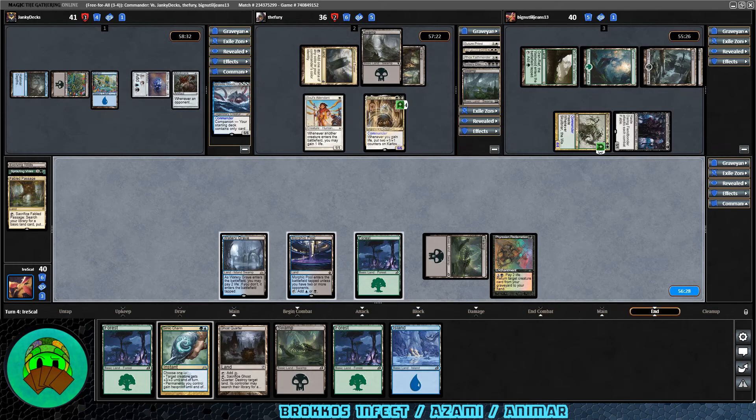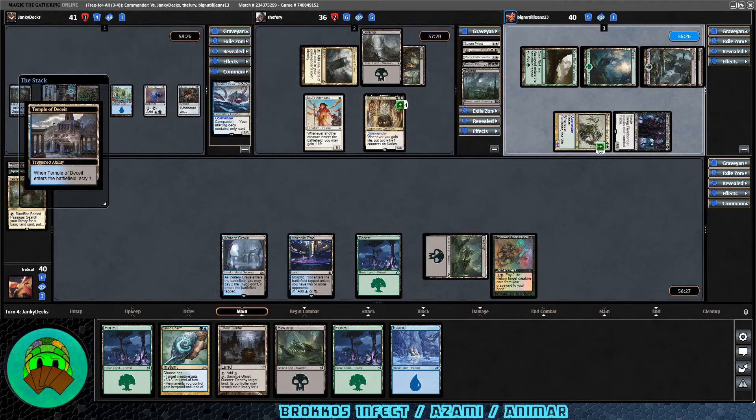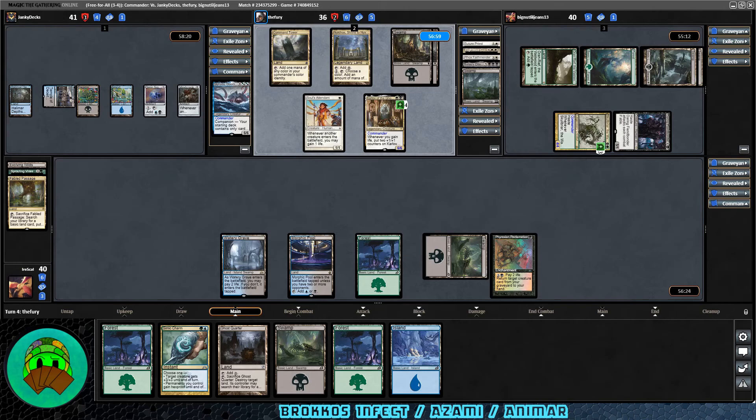Over to Karlov — they don't have enough counters yet, though all they'd need is to play a creature spell. But then they don't have removal for Skullbriar, who might be a problem. Nykthos, Shrine to Nyx into play — essentially a budget Cabal Coffers or a budget Cradle depending on your colors. Eight-and-a-Half-Tails comes down — did not see that coming. Soul's Attendant triggers; they'll have the counters now.